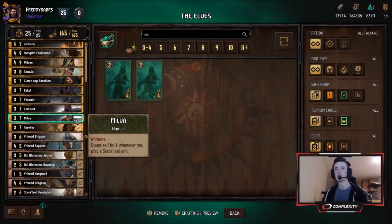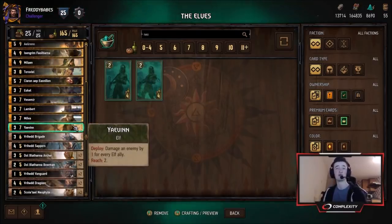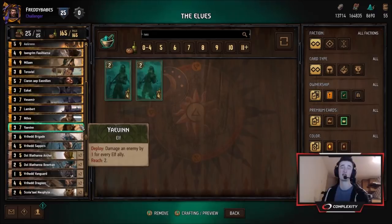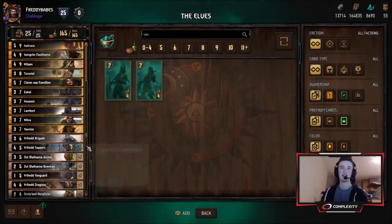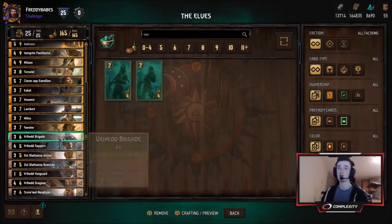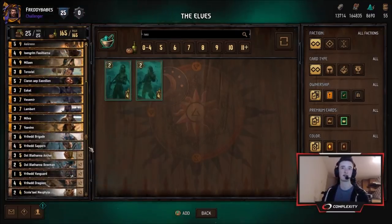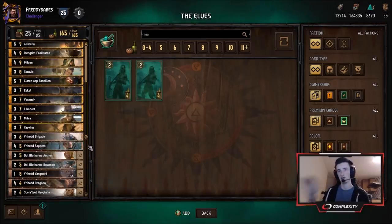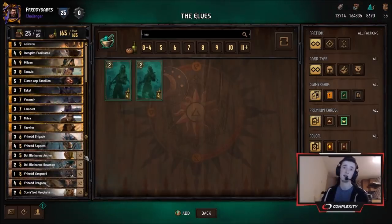Milva got nerfed with the recent patch, but she's still a solid Squirrel unit, able to get easily 7 value and beyond in a long round. Yeven is also incredibly strong, able to deal a big amount of damage once you've got that big board of Elves set up — he's kind of like the Sweers of the Elf archetype. Then we have Sappers, which deals with Artifact decks — able to delete that Sihil. If there are a lot of Artifact decks you can add another Sapper. I've decided to take it out since I think we won't run into Artifacts that often.